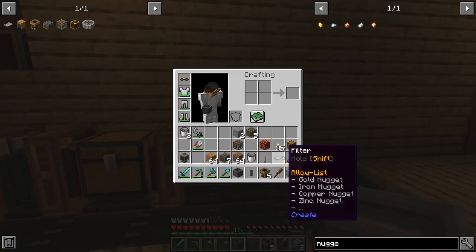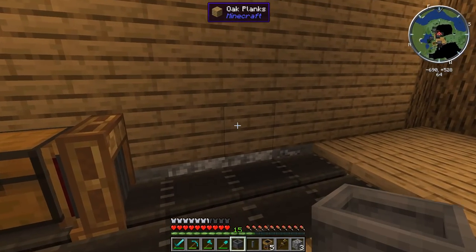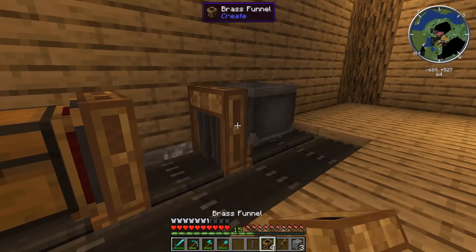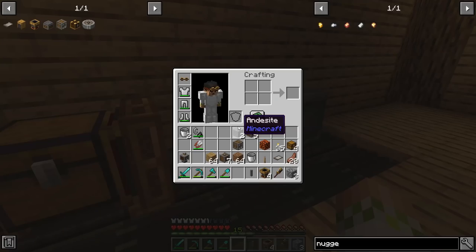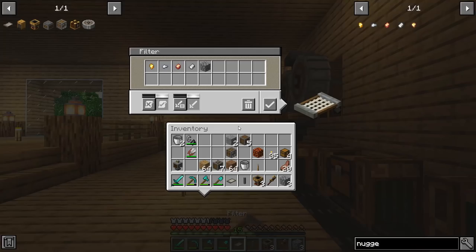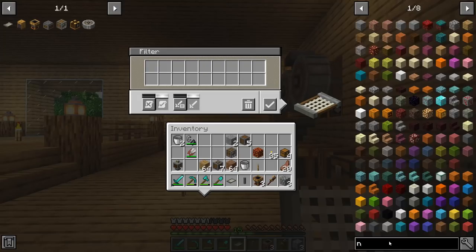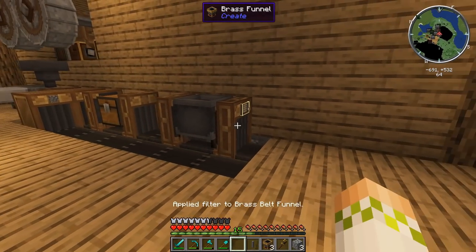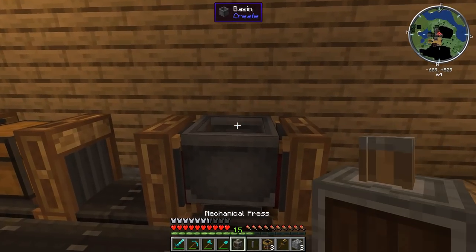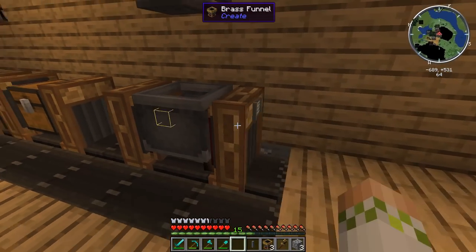Now we have the nine nuggets coming out, it's time to put down the basin where they actually get pressed together into ingots. We put the basin down right here and click on it, add another brass funnel, and then over here click on another funnel. We put another filter on this one — we type in and drag the four different kinds of ingots we'd possibly want right into here. Then we put the mechanical press right up here — it will smash down on the nuggets, make the ingots, and they come out this side and finally go into chests.